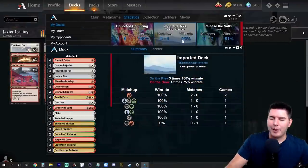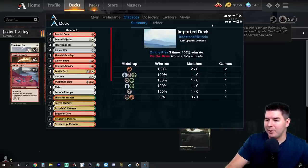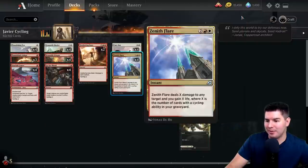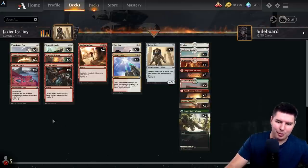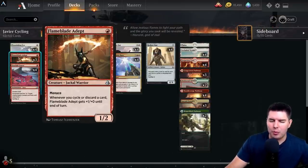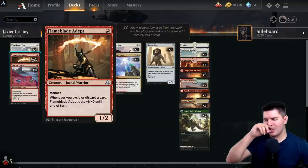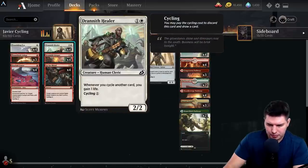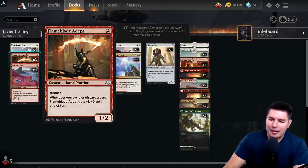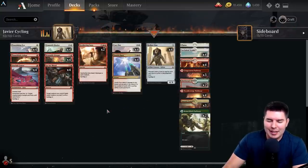We have an 85% win rate with this deck — three times on the play, 100% win rate on the play, lost one game on the draw where they just had a really perfect hand. This deck seems really really powerful. The Hollow One adds a whole different element to it and can also cycle well. Flame Blade Adept was probably one of the weaker cards still, just because it didn't cycle, and I'm not sure I want to play it over the guy that makes a bunch of tokens. That said, having menace can be really boss and do lots of damage.